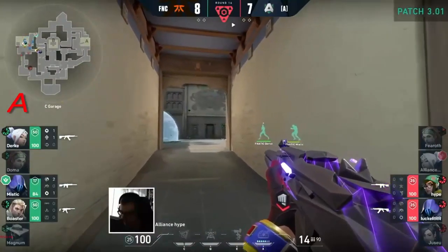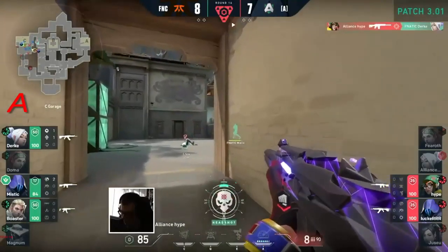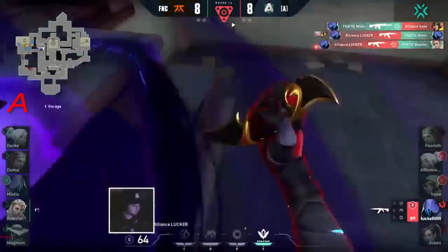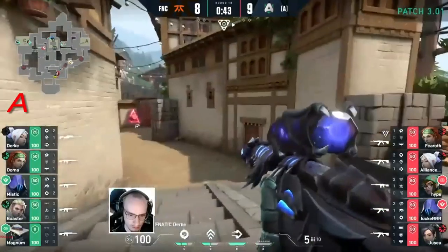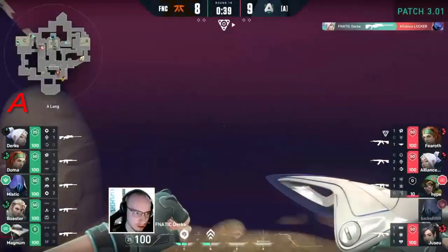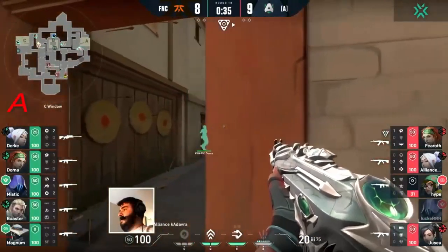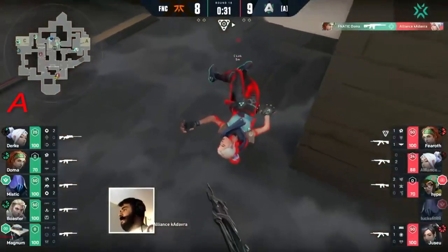You hear the beautiful German accent — this is how it could sound. In the meantime you only hear the gun sounds. Hype is finding Dirk, and same goes for Lucker with Mystic — finding another. Boaster is being brought down, but someone is realizing what's coming up and hits a perfect entry over on Lucker.